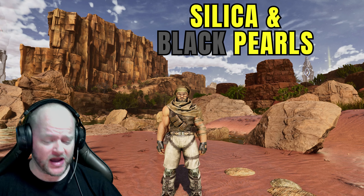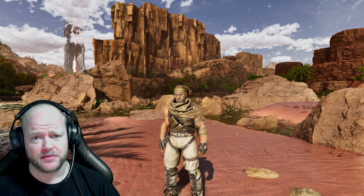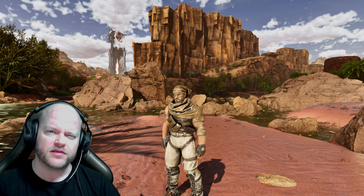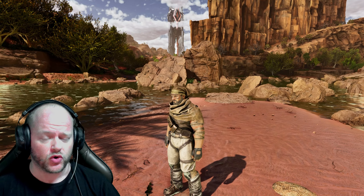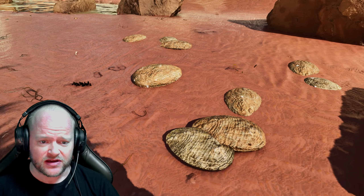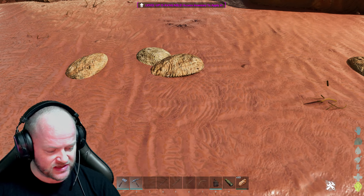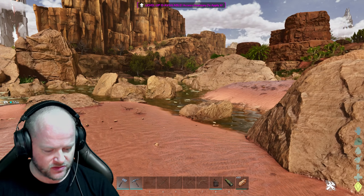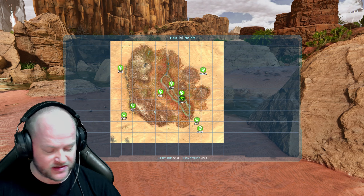Welcome back. We're on Scorched Earth and if you're watching this you're looking for silica balls. I'm going to show you a couple of spots — some might have more, some not as much. It's going to be all over the map, so depending on where you spawn and live you might be close to them or not. I'm actually standing right at some silica balls right here — if I pick them up you'll see it says silica balls.